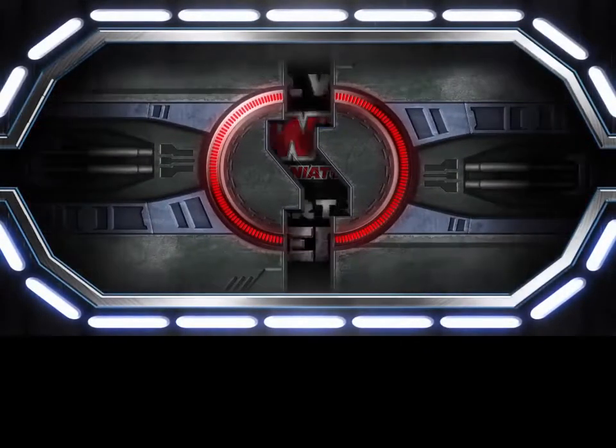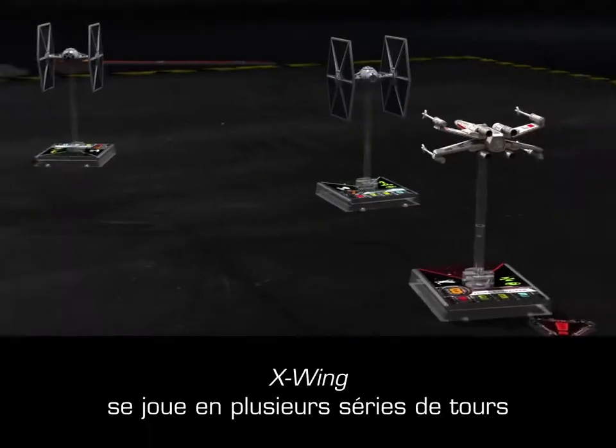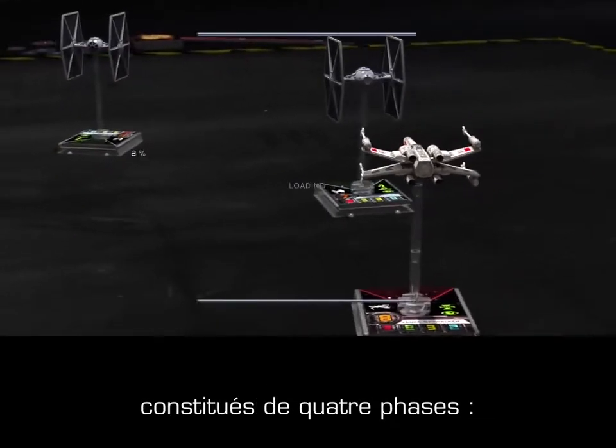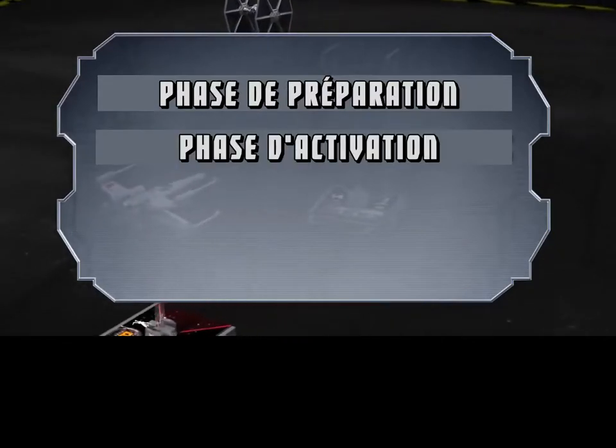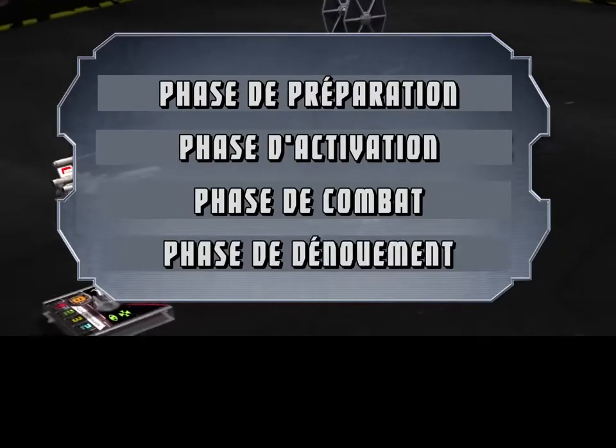Stabilize your rear deflectors. Watch for enemy fighters. X-Wing is played over a series of rounds, each consisting of four phases: the planning phase, activation phase, combat phase, and end phase.